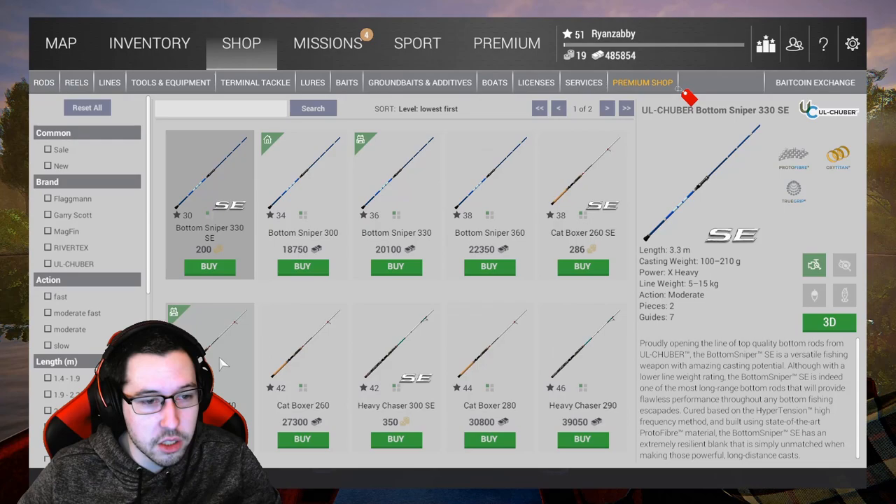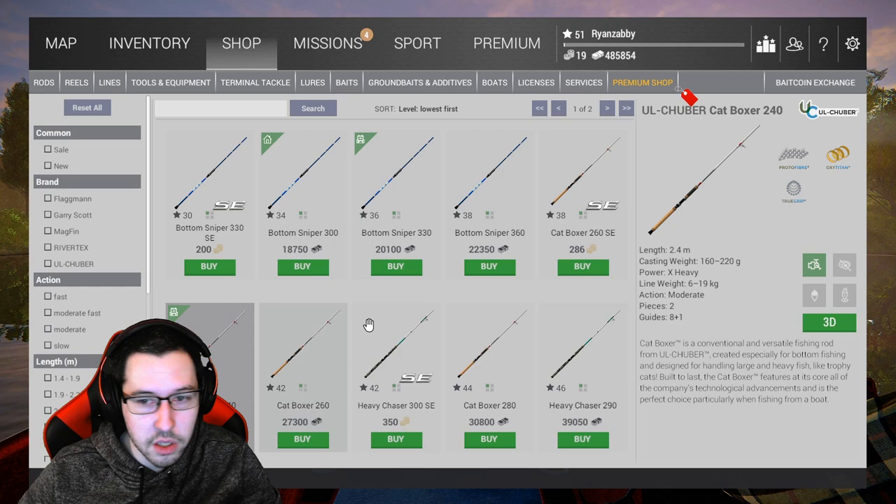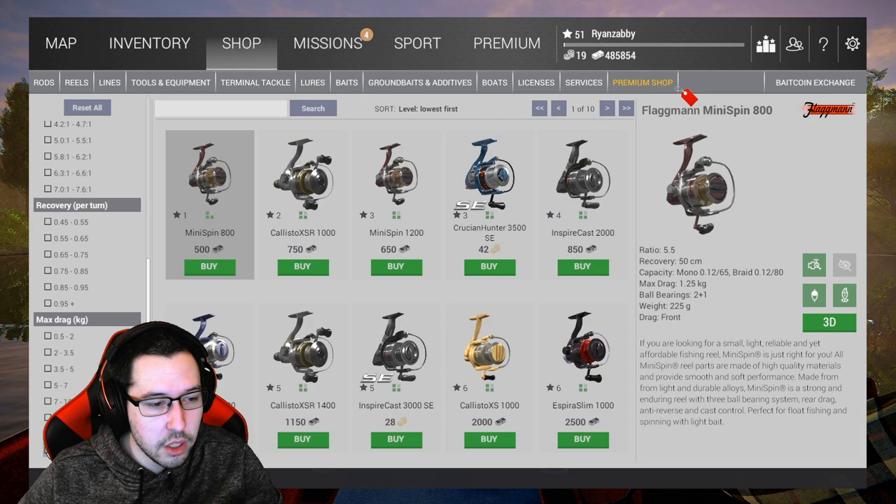What we're going to do is go into the shop, go to bottom rods, and you are going to buy the Cat Boxer 240. It unlocks at level 41. It's the first Cat Boxer you can get that's not with bait coins, and it's going to have a line weight of 19 kilograms. That's what you're going to need at minimum if you want to do this efficiently at all. Go in there, grab the Cat Boxer, the one that unlocks at level 41.